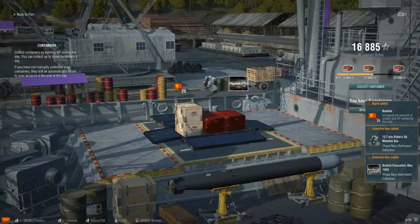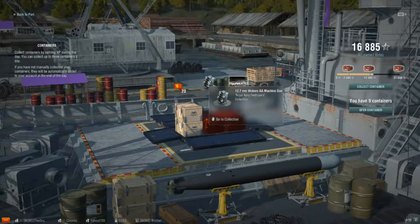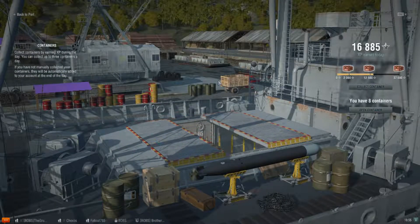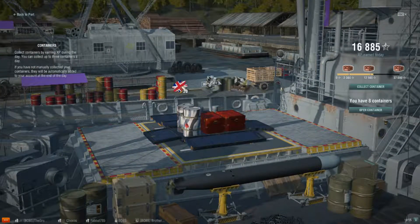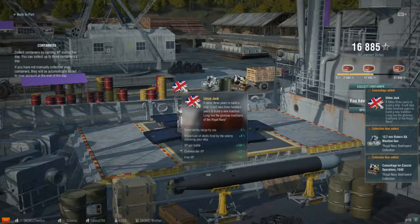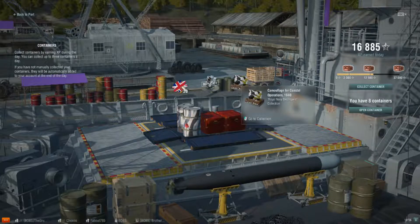20 more Basilisks. We've got the 12.7mm Vickers AA machine gun for the Royal Navy — I think that's a quad mount, looks like 1, 2, 3, 4 guns there. And we've got a third Dunkirk, so second duplicate. Then 20 Union Jack camos — we all know how patriotic people like those. The Vickers again, and this time we've got the 1940 Coastal Operations. That looks quite cool, I'd love to get it in the game somewhere.